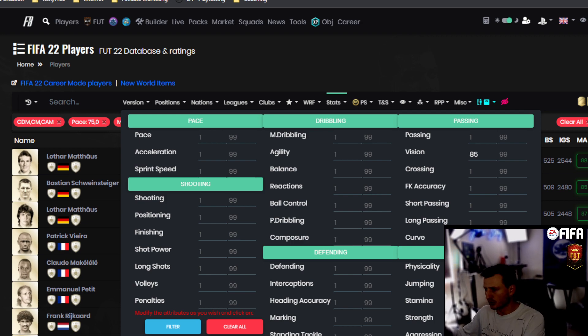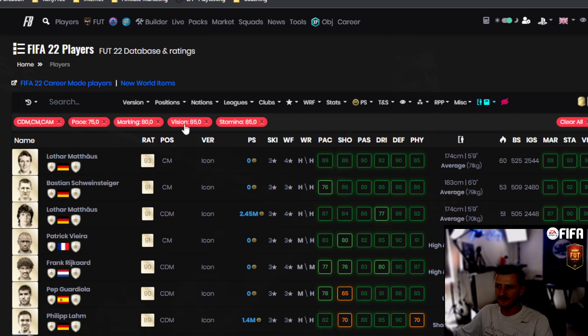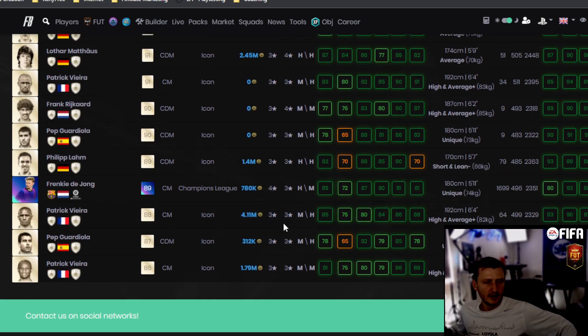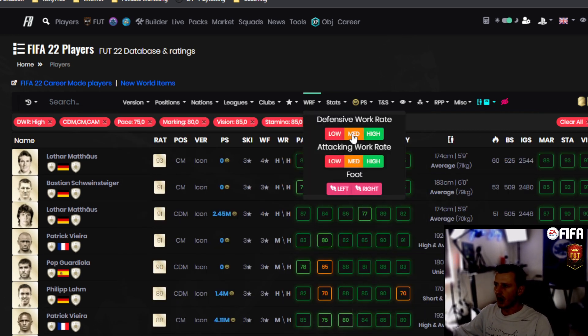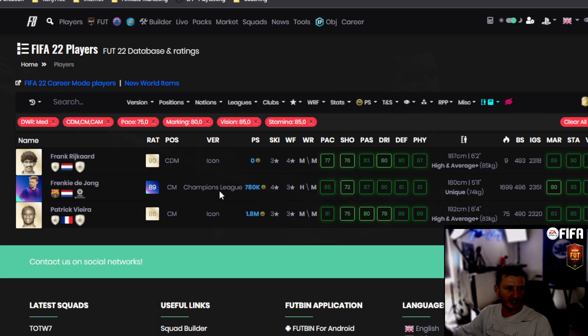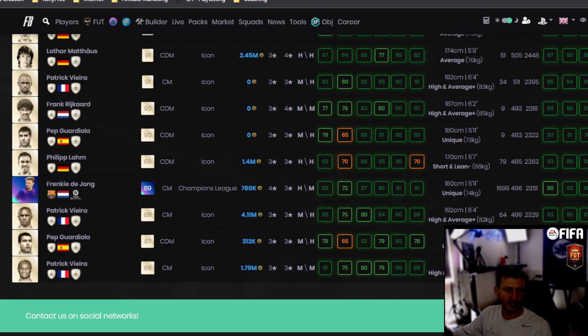Stamina is crucial for CDMs — minimum of 85. With vision, marking, pace, and stamina filters alone that drops to a very small list. Adding a high defensive work rate drops it even smaller. I'm currently playing with Vieira — these three are probably my favorite CDMs in the game. Kante is the budget option, Vieira is fantastic, and the Frenkie de Jong card is absolutely insane.